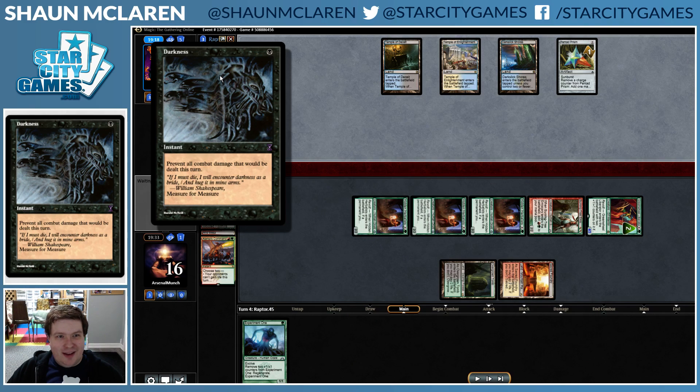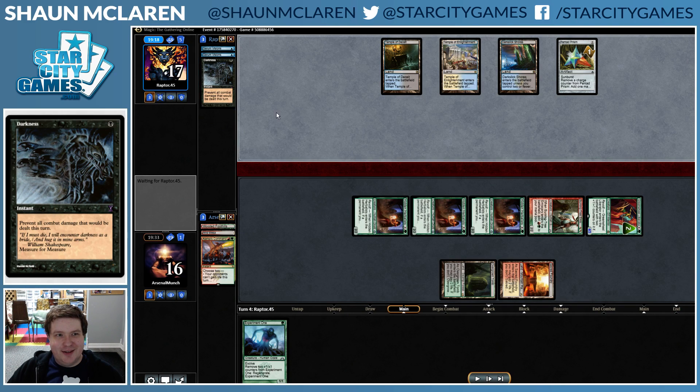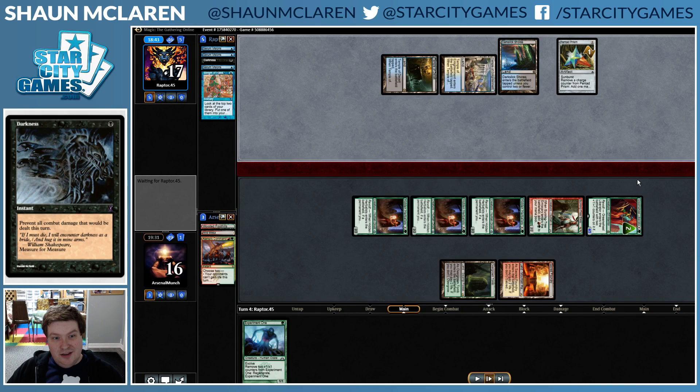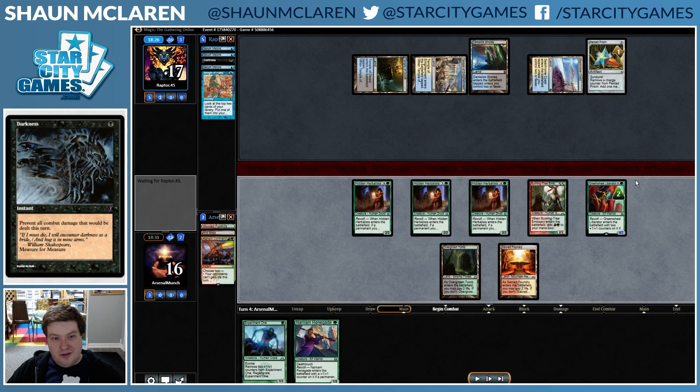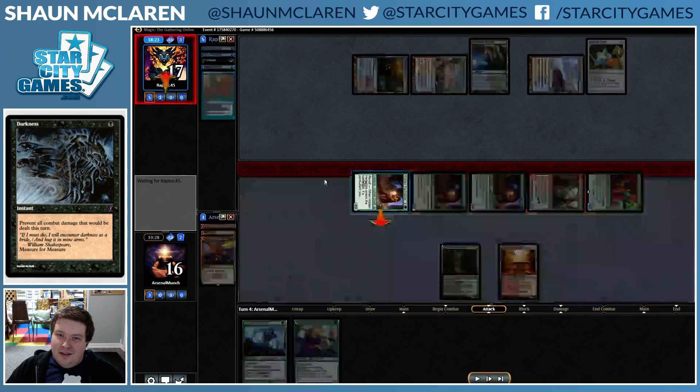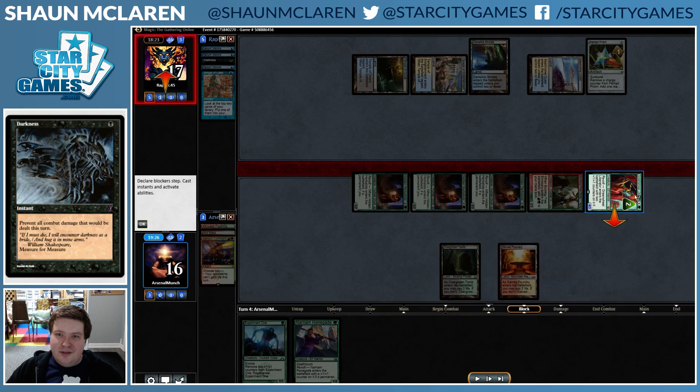And our opponent casts Darkness to prevent all combat damage that would be dealt this turn, dropping to 17. Hello Darkness, mild friend — we're going to lose the game again. We still have a good clock though.